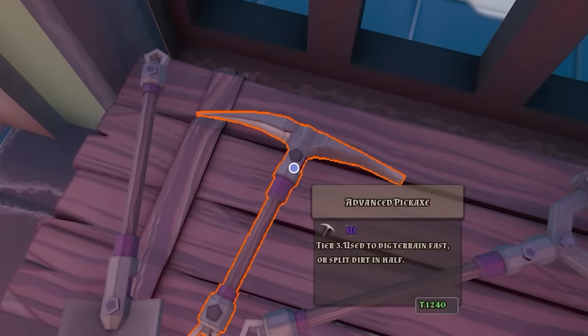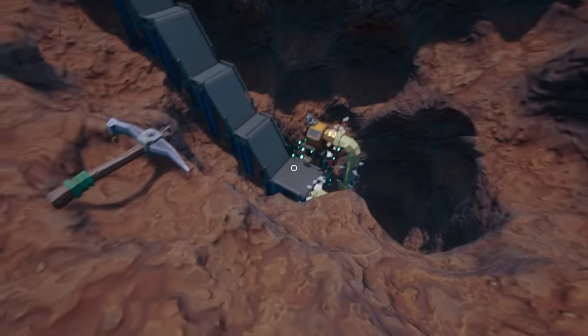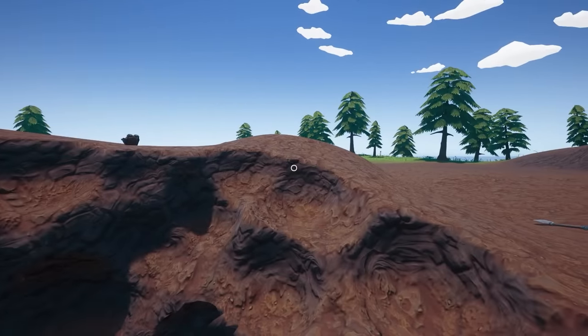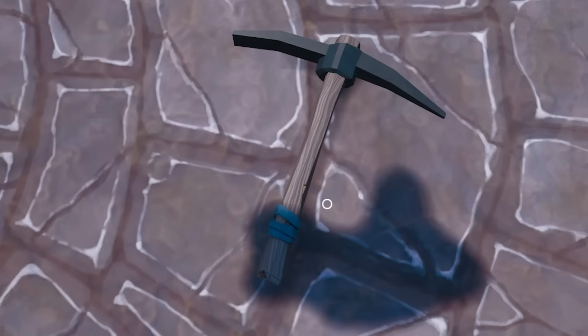But luckily for us now, there's an advanced pickaxe for 1,240T's, which means if we jump ourselves back down to the middle of the earth, we can actually mine through this dirt now. But because there's something wrong with me, I can't help but wonder if there's ore veins in the deep dirt — we just couldn't see it from the surface because we're too far away. So how long do you think it would take to strip away this dirt down to that lower layer? A really, really long time, even with this ridiculously overpowered pickaxe.